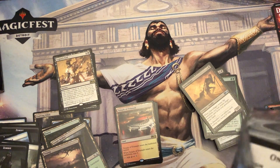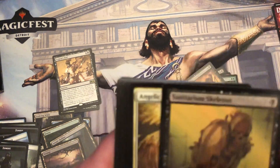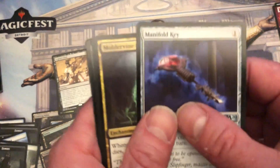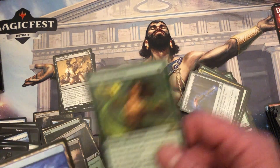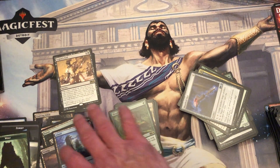Last one of the ten in the bundle. I have another box to open — I'll probably open it tomorrow. One more box of M20 to open. Just one more — Manifold Key, Moldervine Reclaimer, Might of the Masses — and the wolf, wolfy wolf.